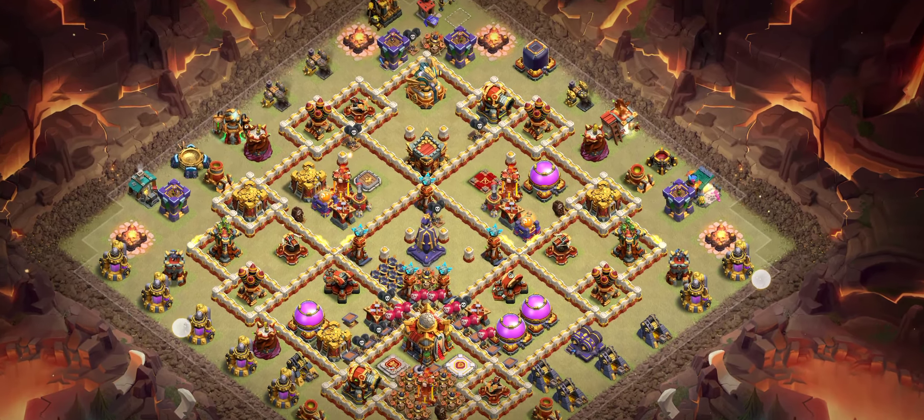Base number nine is the one I'm using for myself in CWL — it's a great base you can also try. We have two poison towers in this base. I've loaded these bases with proof and screenshots showing the replies.